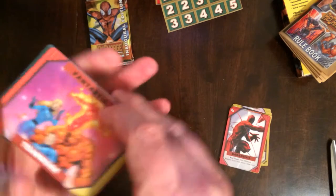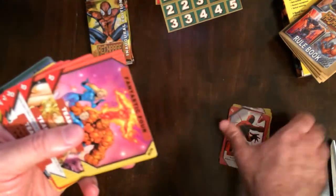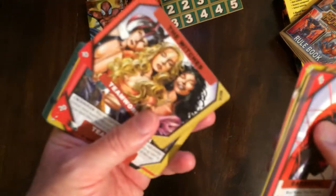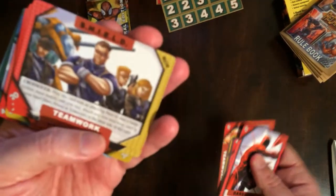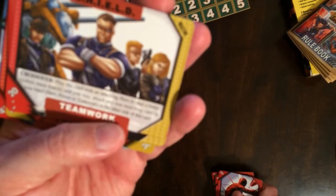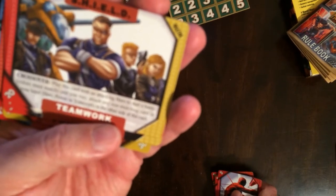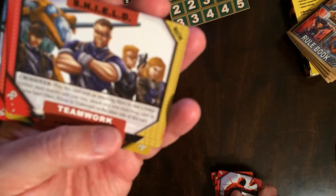And we have some teamwork cards here — Fantastic Four. The Witches, S.H.I.E.L.D. — looks like S.H.I.E.L.D. has something crossover. Play this card with an attacking hero to start a battle, colors must match, and you may attach any non-matching card in your hand — hero power, teamwork — to the other side. Okay, so it's like a wild card effect.